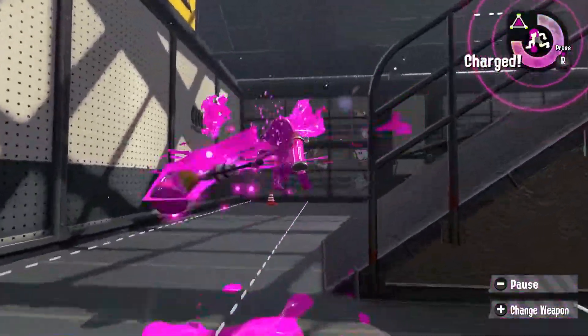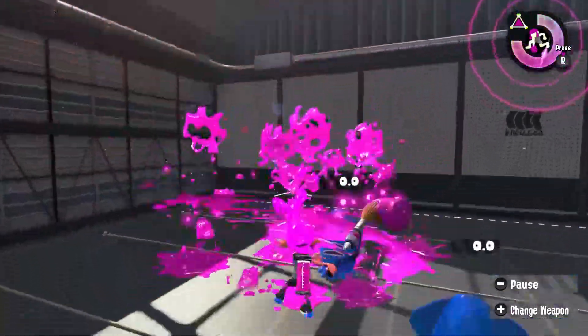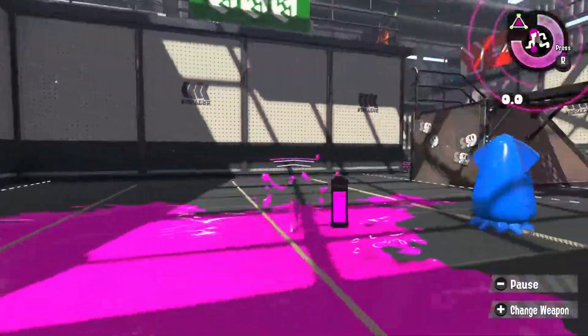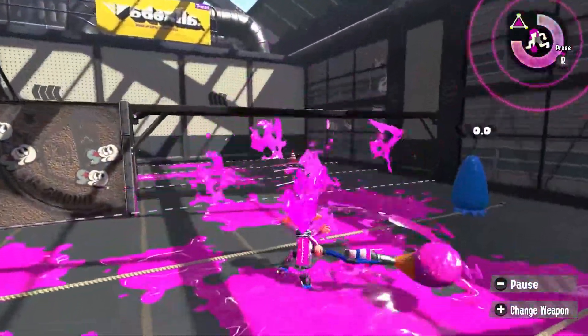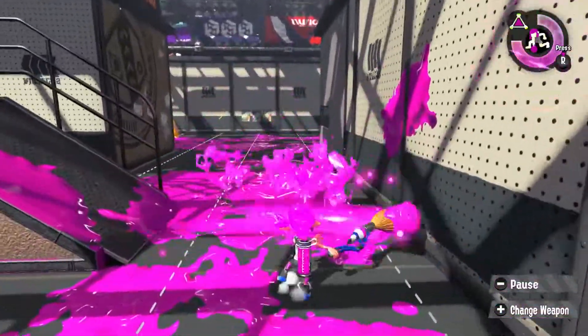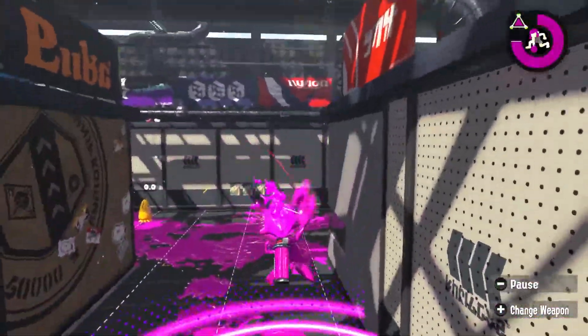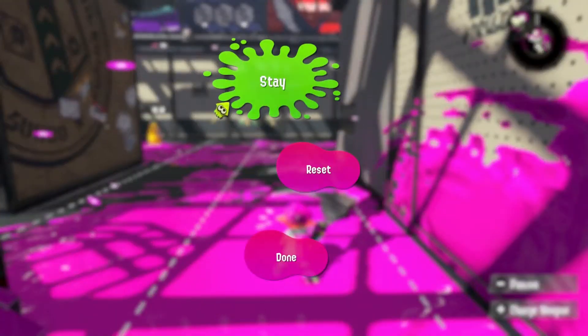All rollers have a vertical flick, and all Brushes — despite just playing as a modified version of the Roller — don't have one, so now both the Ink Brush and the Octo Brush are actually uniquely behaving weapons. As with the first game, in general the Octo Brush is better even though the Ink Brush Nouveau was just released, so if you're going to be using a Brush, you're probably going to want to use Octo.